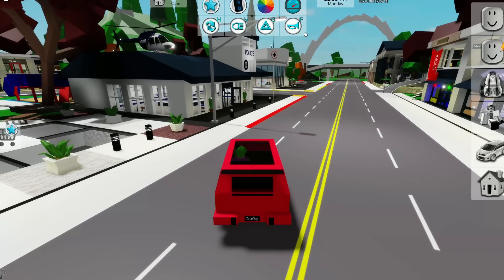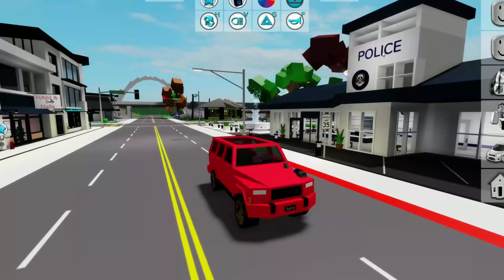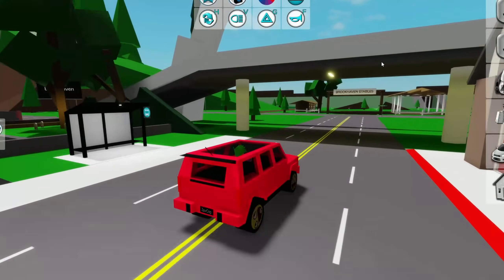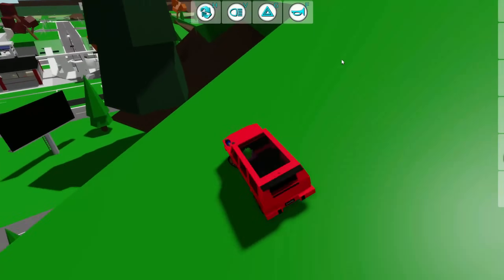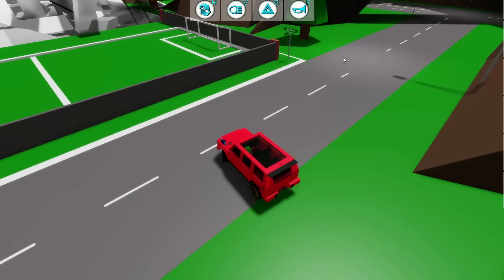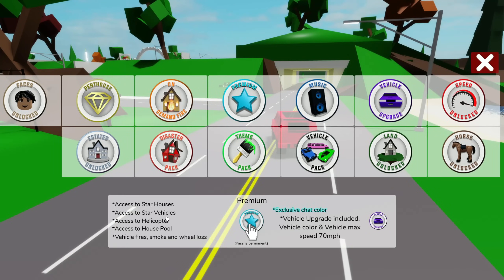The second game pass is Speed Unlocked. With this you can change the speed all the way up to 200 miles an hour, which is insanely fast. We're literally just warping across the city of Brookhaven — it's way too fast but super cool and really fun.